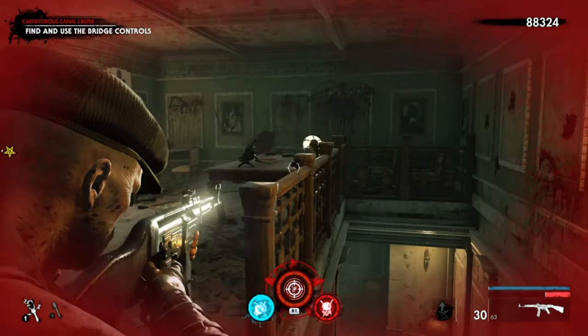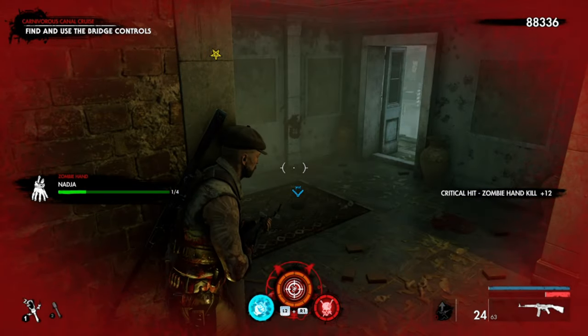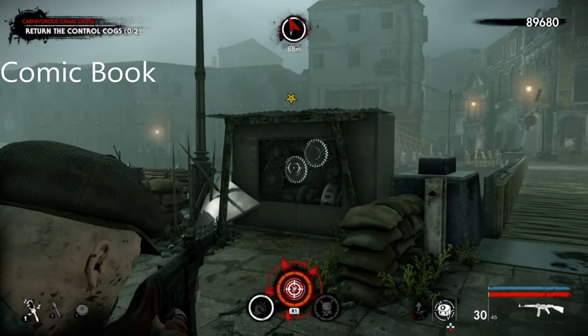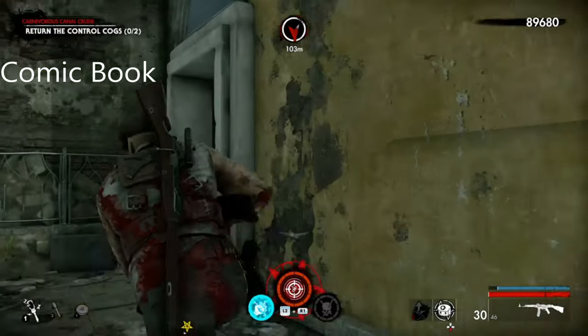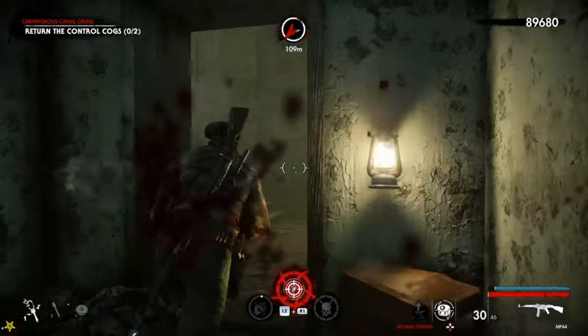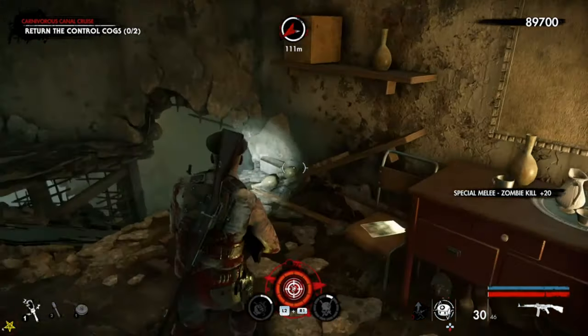This is the comic book. You're going to come into this building here, kill this dude behind you, then head up. It's just here to the right — there is the comic book.